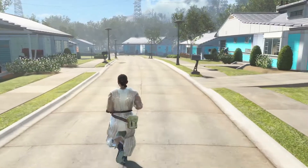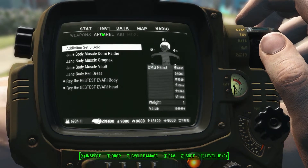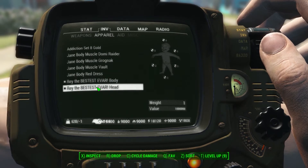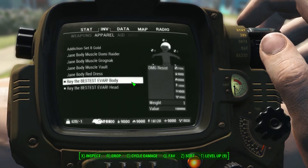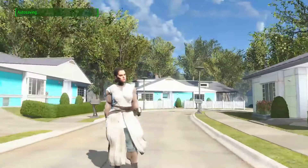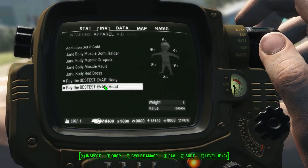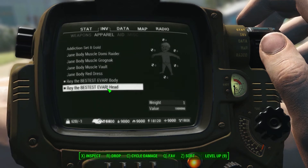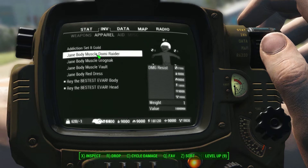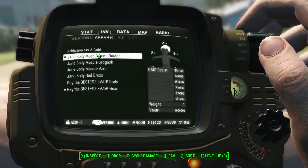Anyway there's not really much in the mod. Of course you can search for Ray — I've named it Ray the Bestest Ever. It comes with the body and with the head. It's basically a mask, it's got no physics on that, but it is based off the Jane body.